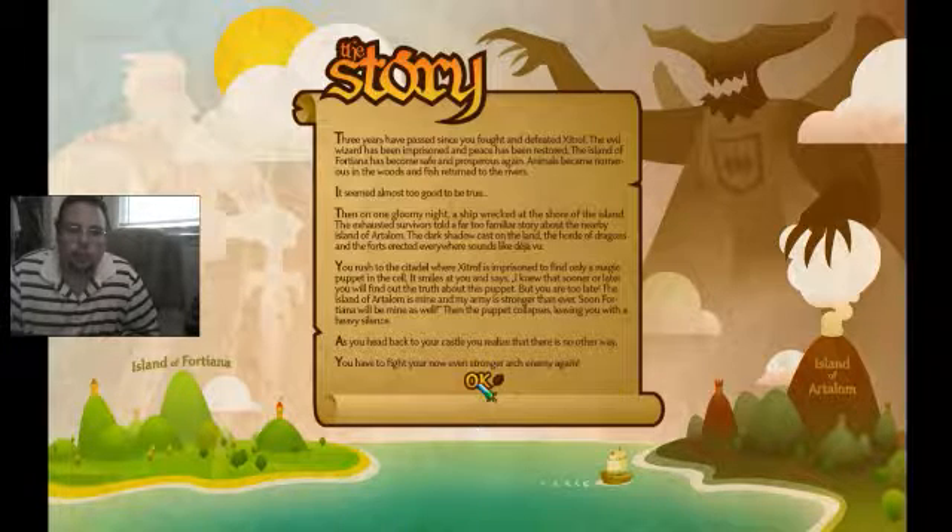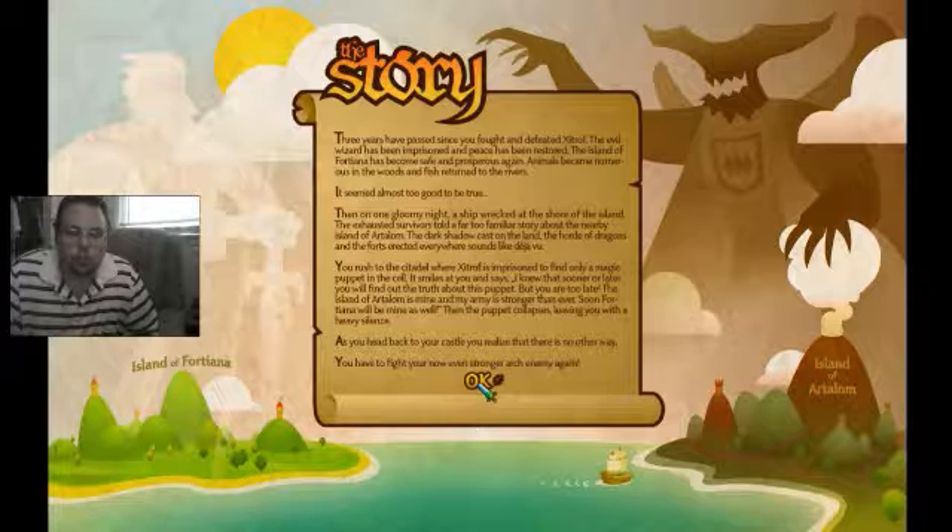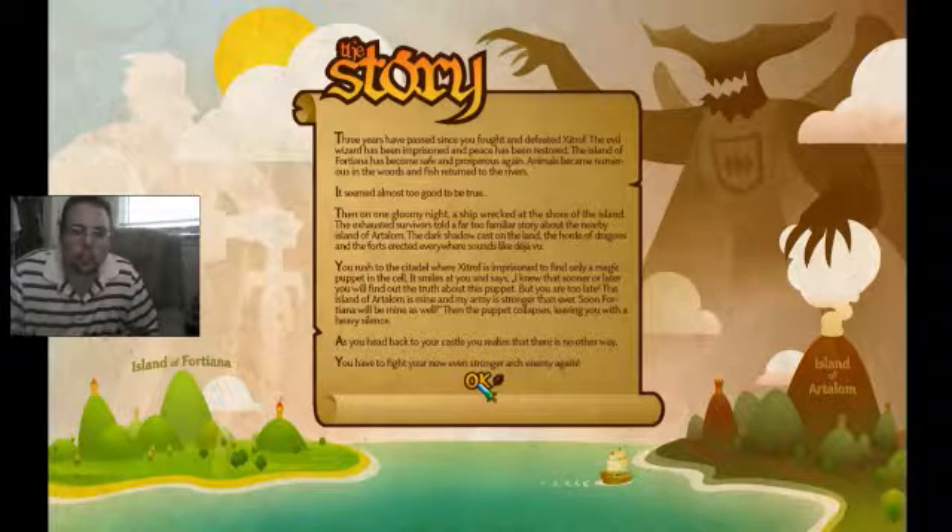Three years have passed since you fought and defeated the sorcery. The evil wizard has been imprisoned and peace has been restored. The island of fortune has become safe and peaceful again. Animals became numerous in the woods and fish return to the rivers — it seems almost too good to be true. Then, on one gloomy night, a ship wrecked at the shore of the island. The exhausted survivors told a far too familiar story about the nearby island of Antrim — the dark shadow cast on the land, the lair of the dragon, and the forts erected everywhere. Sounds like déjà vu.